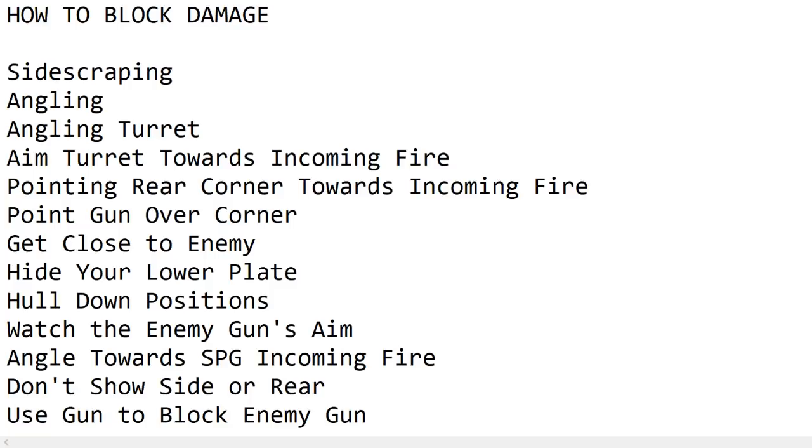The last tip is to use your gun to block the enemy gun. It's been shown that if you are close to the enemy, you can use your gun to block the enemy's fire because the gun doesn't have hit points that affect the overall hit points of your tank, so it blocks your tank from losing hit points. Another tip when blocking damage is to angle your tank against two enemy tanks — angle so that one corner points towards one enemy and the other corner points towards the other enemy.